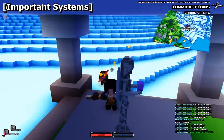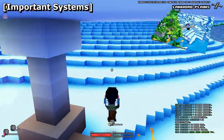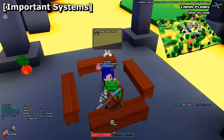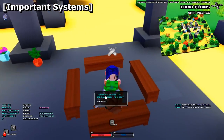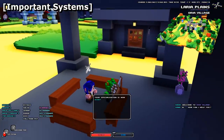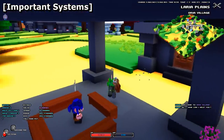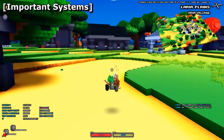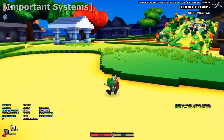Probably the last important thing for beginners is how to change classes. As mentioned, each class branch has two different classes. By default, you start as a Berserker if you're a warrior, Fire Mage for mages, Sniper for rangers, and Assassin for rogue. The Guildmaster NPC in most towns and villages allows you to switch to the other class.